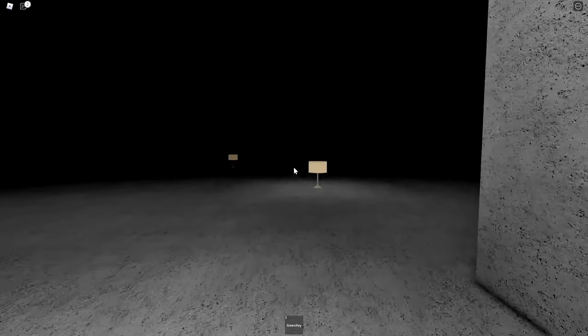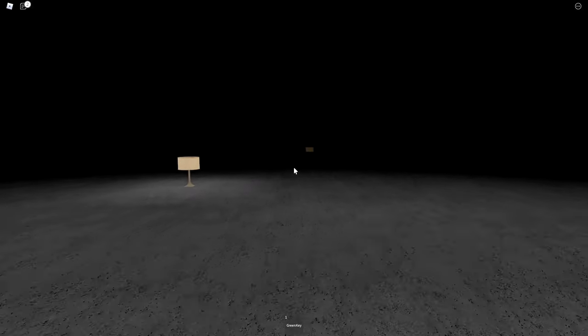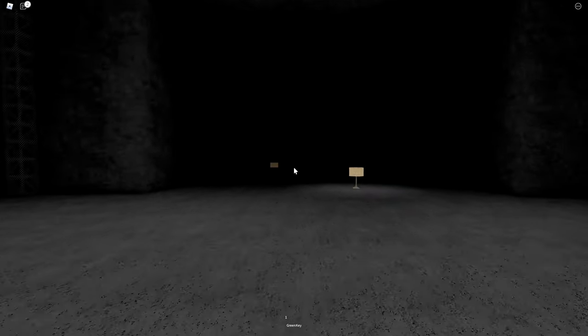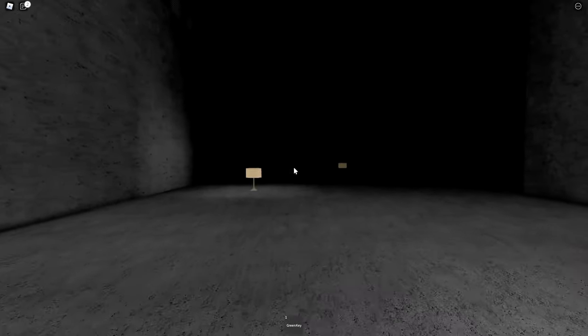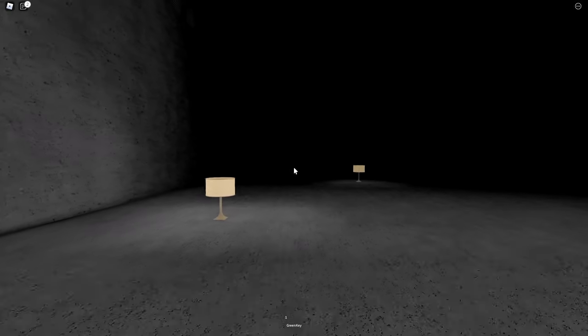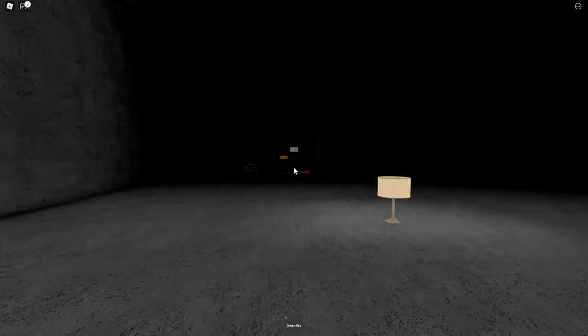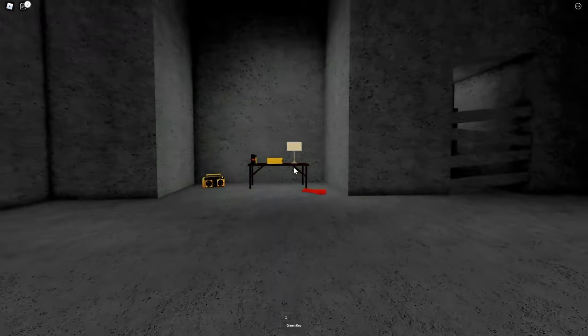You walk very slowly and just want to walk straight. If you keep walking straight you should see lamps on the ground. Keep walking straight and now there's the red key and a piece of cheese.